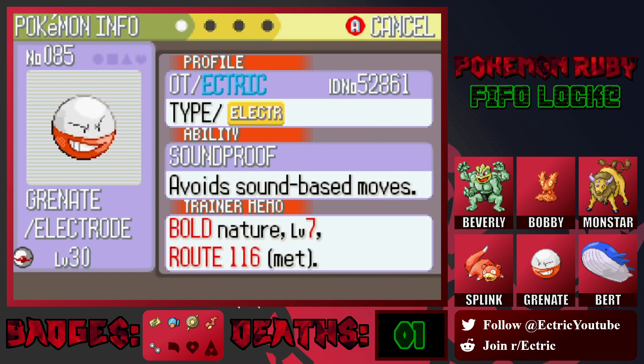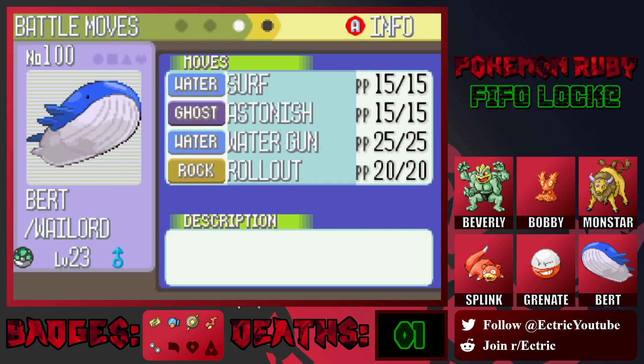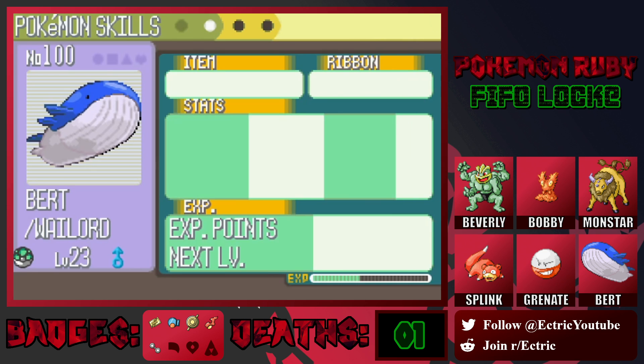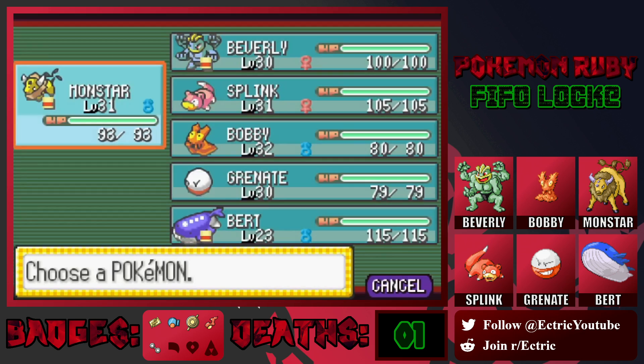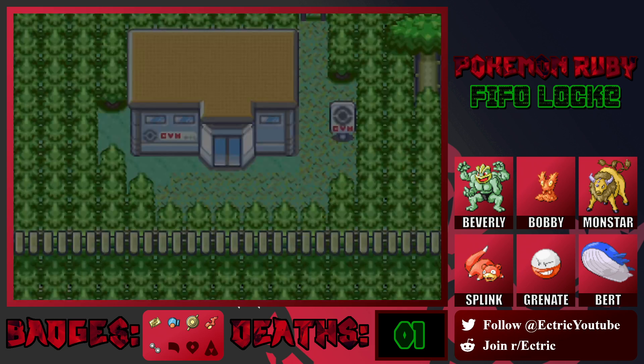Then we have Grenate the Electrode with the Soundproof ability, level 30, Electric type, and the moves Spark, Sonic Boom, Rock Smash, and Cut. Finally, we have our first addition to the team — the first one that wasn't of the original six — Bert the Wailord. He's now level 23, still using the Experience Share to catch up. He's a pure Water type with the Intimidate ability, which could be useful, and the moves Surf, Astonish, Water Gun, and Rollout. That is our team and we are all set to go take on this gym, keeping Monstar up front.